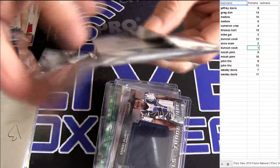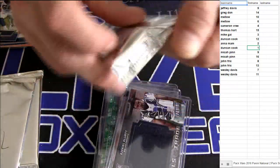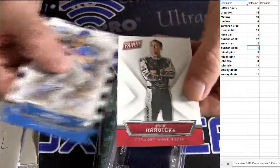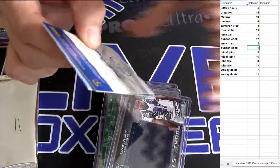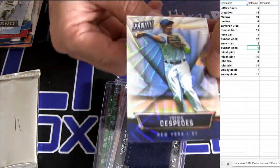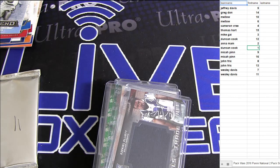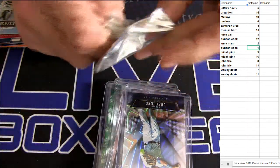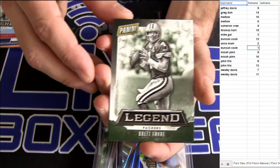Micah, you don't got it — Duncan's got it. You need another hit. Double base, 13, going out to John — looking for an auto to take it. Looks like a few base. Pack 7 — it makes it even better, a parallel for people that can actually pull the hit. Lowest serial number man — you actually have a chance when you get a non-hit pack. Auto trumps — pack 11. Duncan's holding on, looks like it's gonna remain.